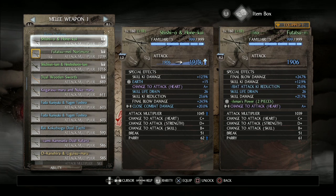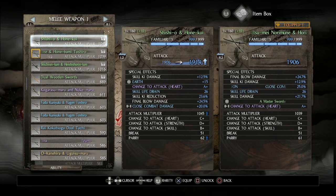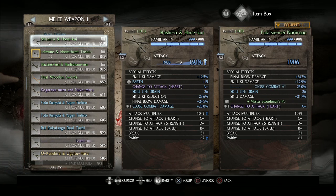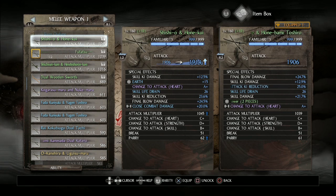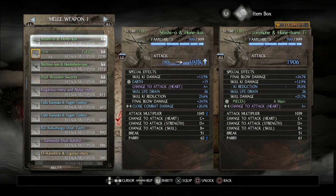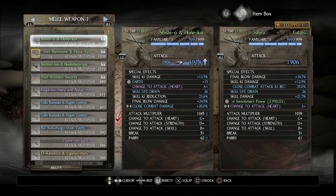Both have skill ki damage, change to attack heart of A+, skill life drain, and importantly final blow damage. One sword has close combat damage, and you'll notice the other has skill damage. There's no real reason for that other than I use those swords with different builds, and the different damage types are useful to avoid stacking too much of the same kind of damage. With this build it doesn't really matter, though since we've already got close combat damage on our gear, you might want to go with skill damage to be safe. You can roll higher skill damage than close combat damage, and since we're lower than usual with our damage output, that can be helpful even if the difference is only minor.